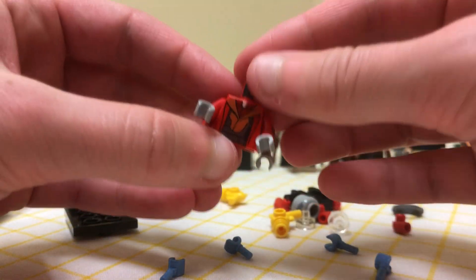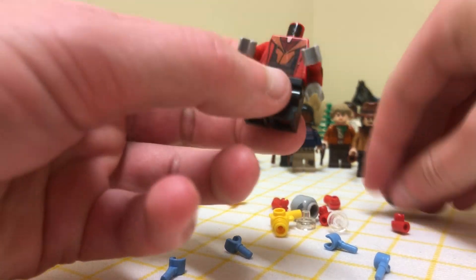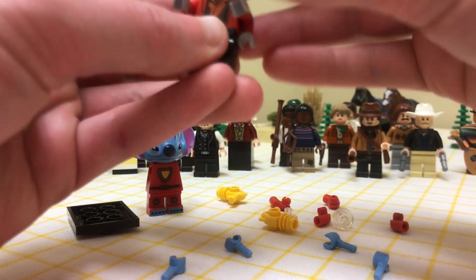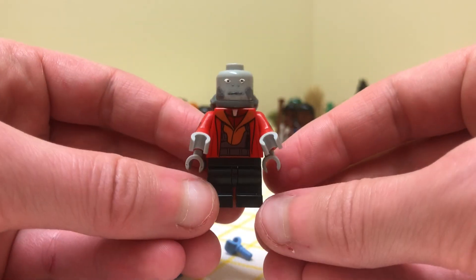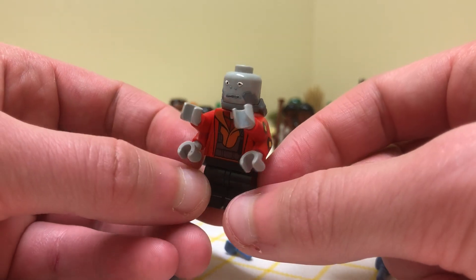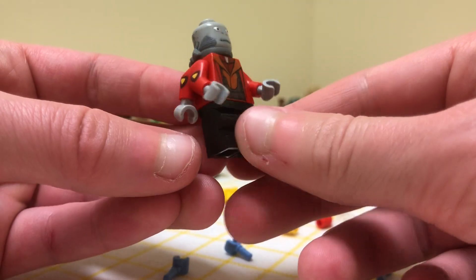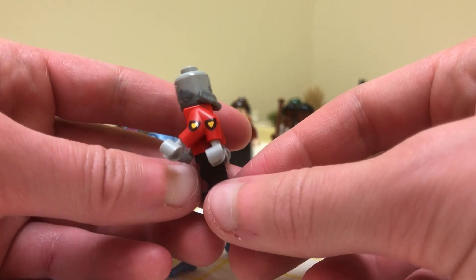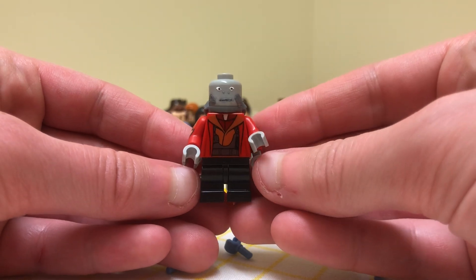There we go with the forearms. Greez is a very hard minifigure to make — everybody does them differently. This is my Fallen Order version; my Survivor Greez looks a lot different with a molded face. But this is not bad, and now he has double arms, which is pretty neat. I might acetone the decals off, but there he is.